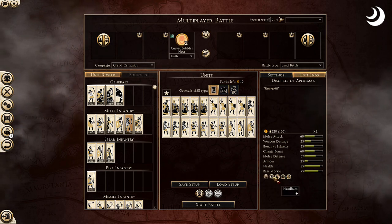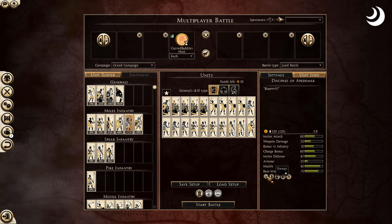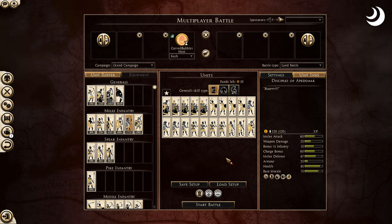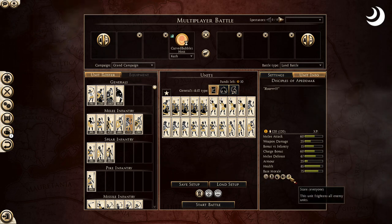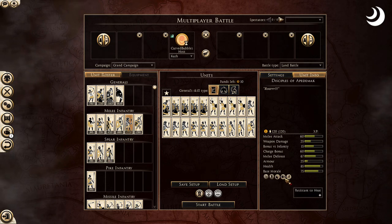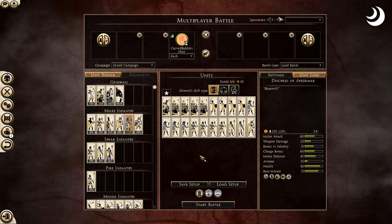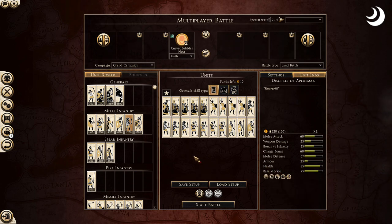The Disciples of Apedmek have some cool abilities — headhunt and frenzy. Sometimes I don't like to use those though, because I want to keep my men's stamina good. Using those abilities will drain your stamina. They also scare everybody — they have a morale debuff to the enemy. Also worth noting: I'm pretty sure all Kush units are resistant to heat. So if you're playing on a pyramids or desert map, your men won't suffer fatigue from the heat, meaning their stamina will stay higher longer.